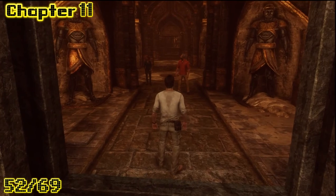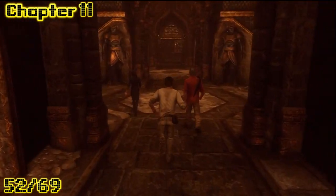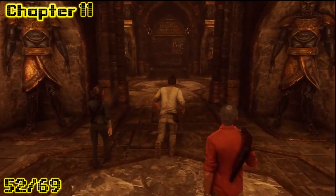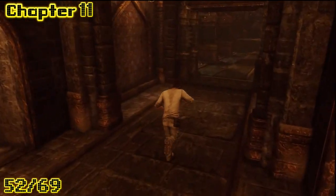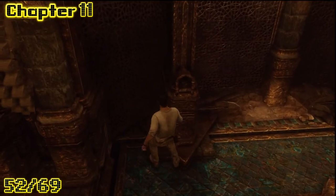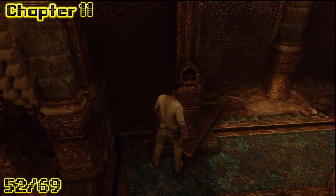Alright, still in the same chapter. Run through this door, pass all these statues. You come up to this door, it looks like a thing that'll drop on you. Look over to your left. There it is, another one of those Madagascar knives.